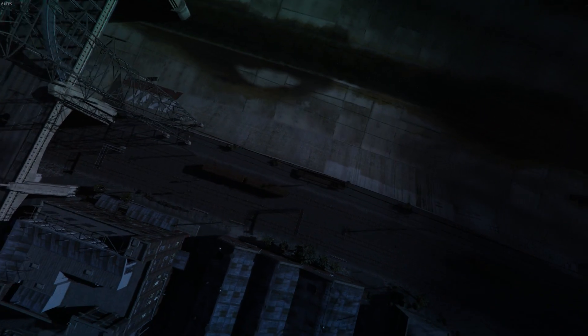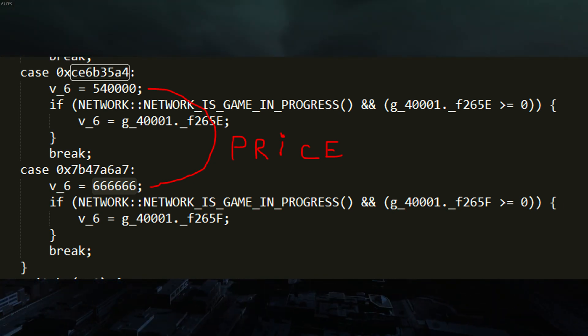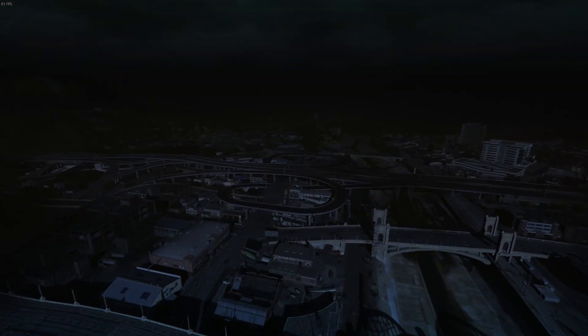First thing I want to show you guys are the prices of the vehicles. I'm gonna throw up a picture on the screen — you can see the two prices there: six six six six six six, and then five hundred forty thousand. The Lurcher, which is the buccaneer hearse hybrid, that's the one with sixes across the board, and then the B-Type, which is like the hot knife Roosevelt-looking car, that one is five hundred forty thousand dollars.